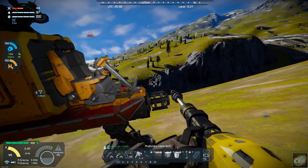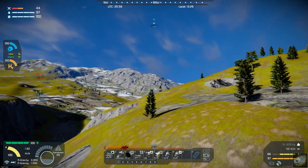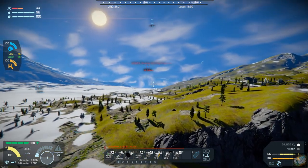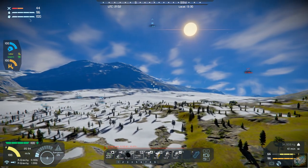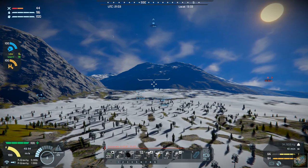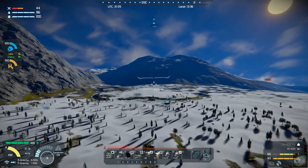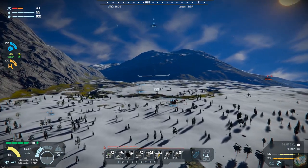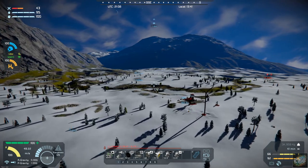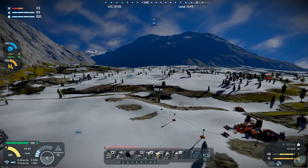Let's return back to base so I can formulate a plan on how we're going to extract that. That was shockingly out of the blue. The only other thing we really need to find is titanium, but this really helps us get going. I also noticed we're using more hydrogen out of the tanks faster than it can refill, but once we stopped it started refilling back up.